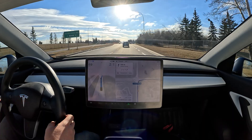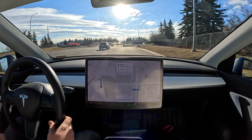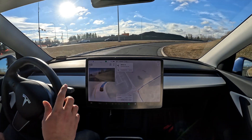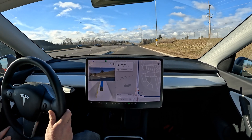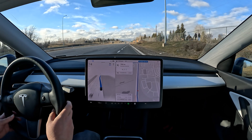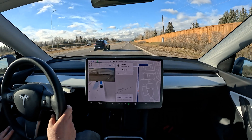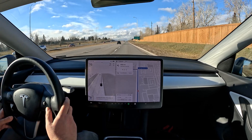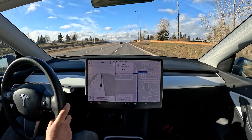I put up a poll to see what you guys want to see, and the most-voted option is merging on residential roads. These are residential roads but at a slightly higher speed than usual. You can see it tends to do this turn very nicely. However, when there are cars coming in from the left-hand side, it doesn't merge properly — the signal stays on to the right and it gets kind of confused, getting pushed out into the lane. Not a very good scenario.